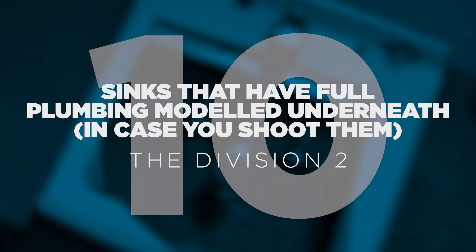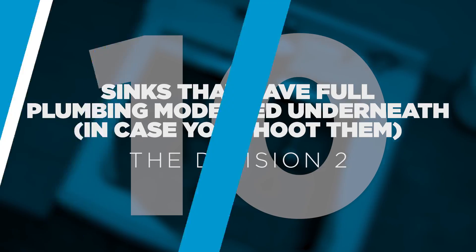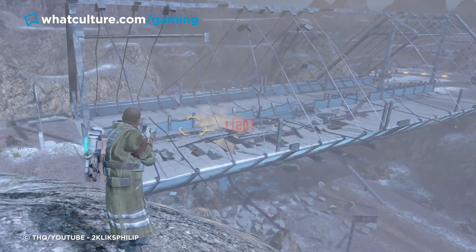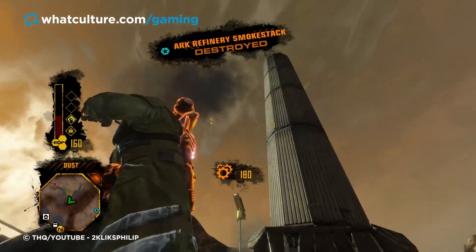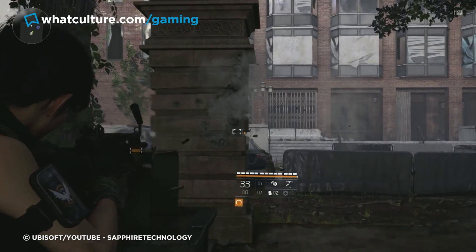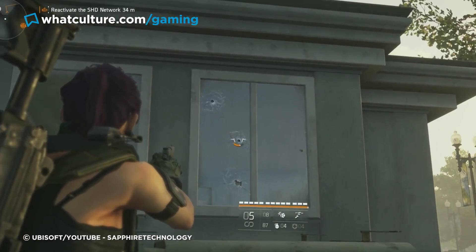Number 10: Sinks that have full plumbing modeled underneath, in case you shoot them. The Division 2. Destructible environments have been a major technical gaming breakthrough over the last 20 years, with games like Red Faction ushering in the ability for players to wreck a large portion of the surrounding scenery with their arsenal of weaponry. But generally speaking, the destruction is usually fairly superficial — just how much attention are most players going to really pay to the wreckage left behind?